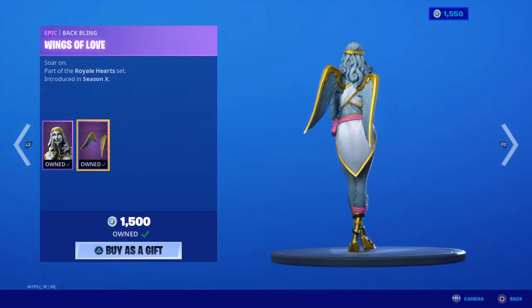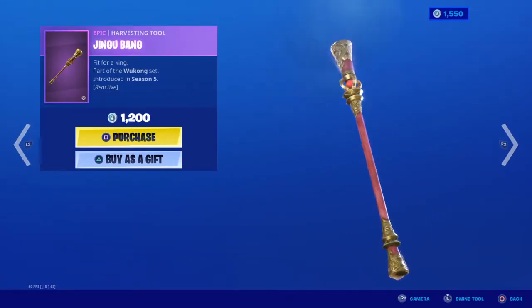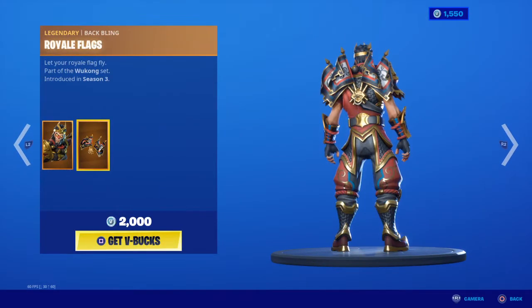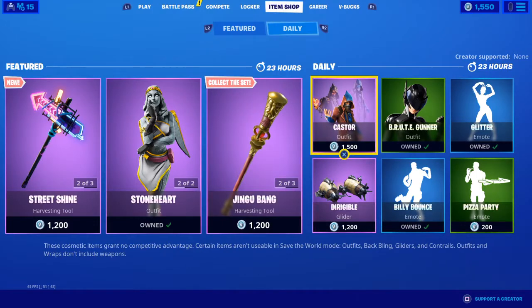Alright, Stoneheart is back with the Wings of Love back bling. Cupid's Dagger. Jingu Bang. Panda Team Leader with the Bamboo back bling is back. Wukong with the Royal Flags — holy crap, Royal Flags back bling!